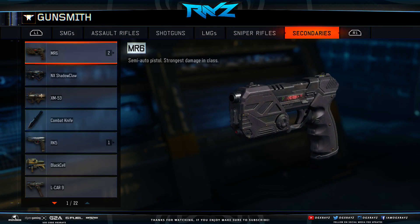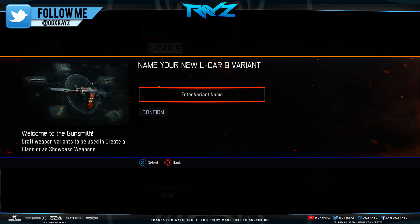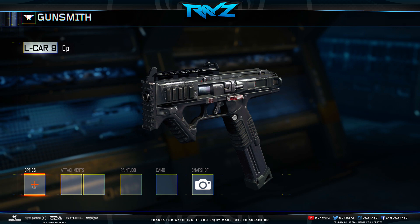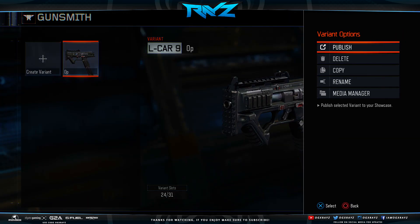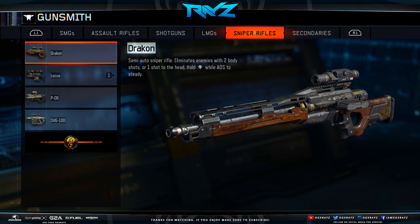You go over to Gunsmith, then go over to Secondary — you can use any secondary you want. In this case I'm going to use the L-Car just for fun. Go ahead and create a variant; we're just going to call it 'OP.' Confirm it, we're not going to do anything to it — very similar to what we did with the camo thing. Then we're just going to make some copies of this, quite a few here, just to make sure we have a ton of them — we'll do eight of those.